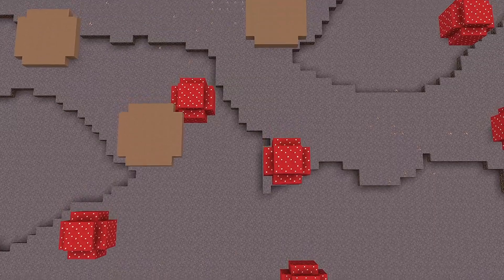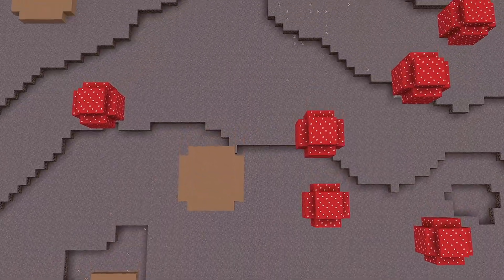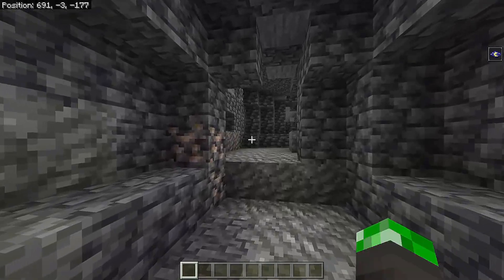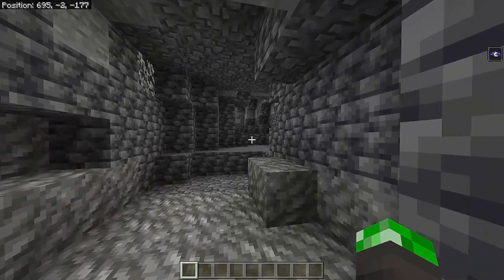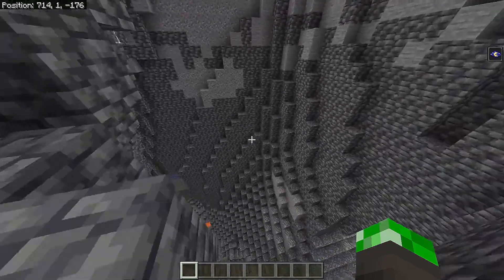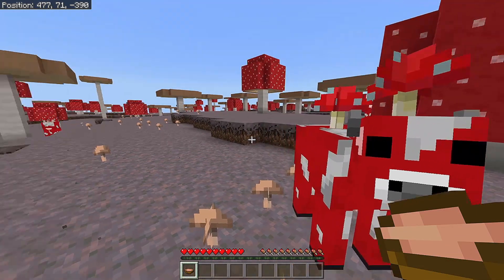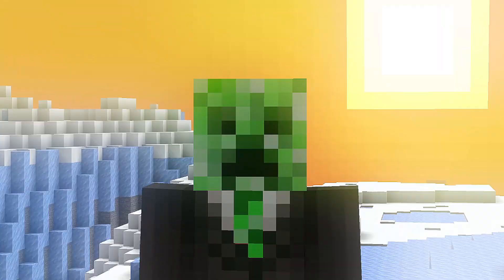Now let's talk about the mushroom island. To get there, go to these coordinates. There are a ton of caves in the mushroom island, and because it's a mushroom island you won't have to worry about any mobs in the caves, so you can freely explore. There are also mushrooms all over the island which you can use to get mushrooms — even more food.